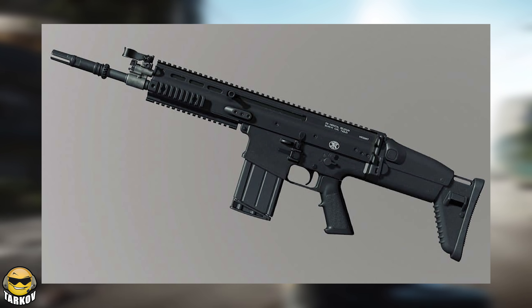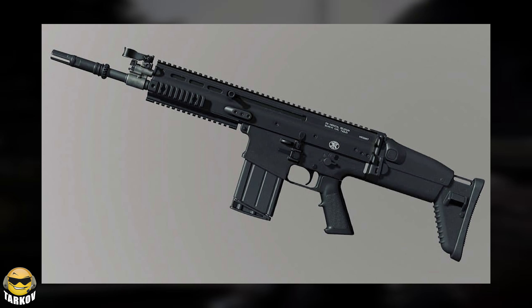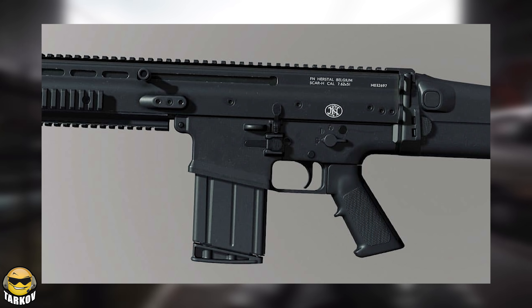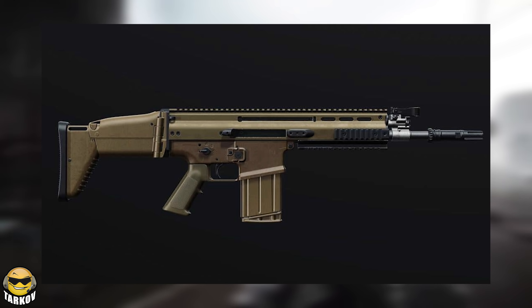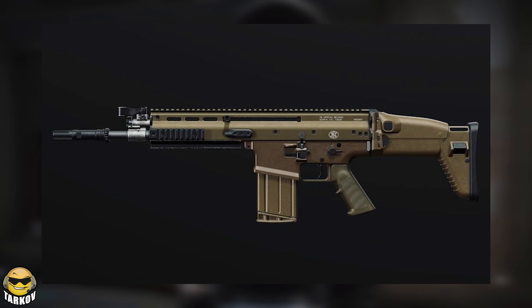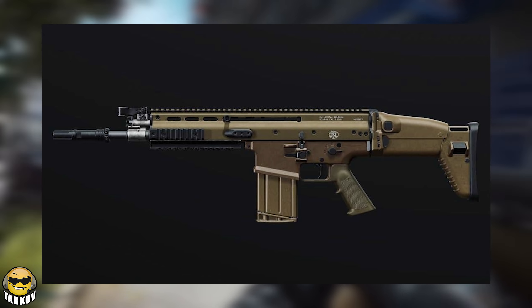The drum mags have seen massive nerfs recently, so it might not be as effective once this rolls along, but if they are still useful the SCAR-H has a real chance of becoming the top dog in terms of assault rifles. Even if the SCAR doesn't have a drum mag, the .308 MDR and the SA-58 are going to be looking over their shoulders for sure.